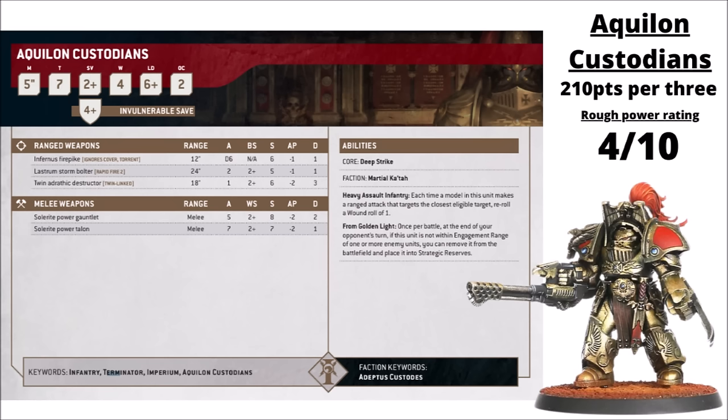Moving over to their fancy Forge World cousins, we have the Aquilon Custodians — 210 points per 3 models, so basically 5 points per model more than the Alarus. They get the Solarite Power Gauntlets, which are usually the way to go, a bit scarier than the Guardian Spear at strength 8. Then they get their own flavour of scary shooting — perhaps the Infernus Firepipe is most tempting, with a Torrent Flamer at strength 6, AP 1. They could go for the more Terminator-busting Adrathic Destructor with strength 6, damage 3 and twin-linked. Their inbuilt boosts are rerolling wound rolls of 1 against their chosen target, and they get a similar rule to the regular Alarus, allowing them to go into strategic reserve — technically maybe a little bit less powerful, given that strategic reserve means no coming in turn 1.